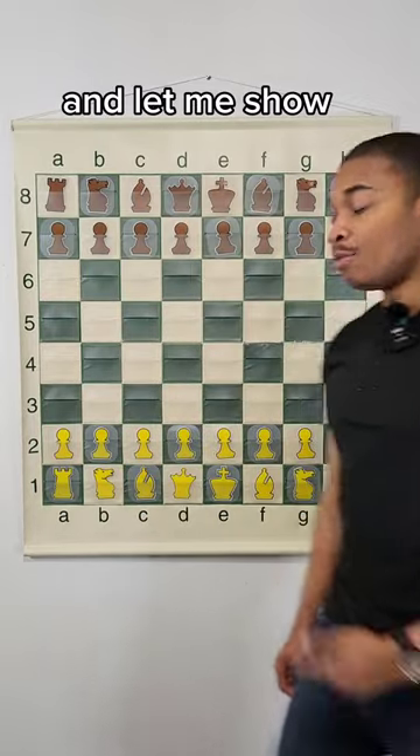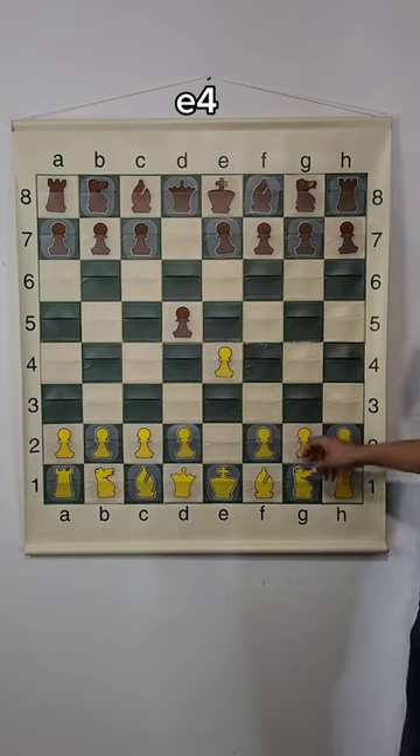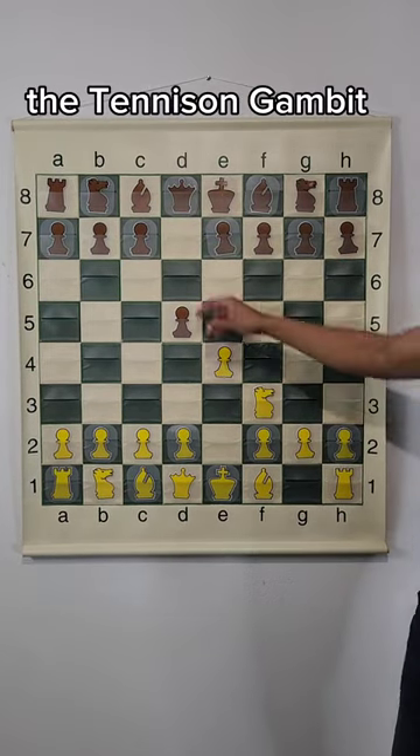Use this chess trap in the Tennison Gambit, and let me show you this from the white side. It starts off like this: e4, d5, then you play the move knight to f3, which initiates the Tennison Gambit.